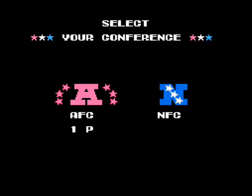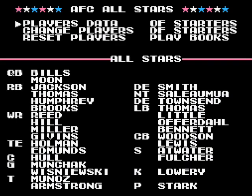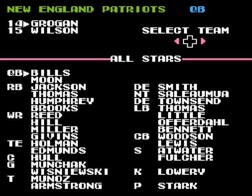Another mode is a Pro Bowl exhibition with the All-Star teams for both conferences. The cool thing is you can go into the Team Data section and edit the Pro Bowl roster to your liking, choosing from any player in the game to build your own custom NFC and AFC All-Star teams.